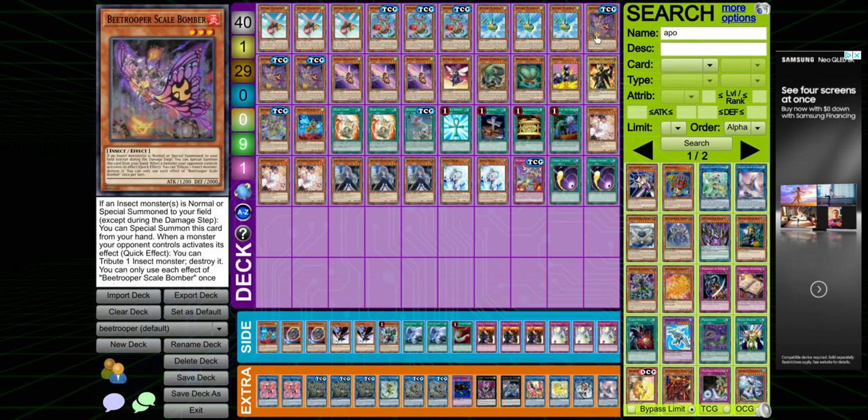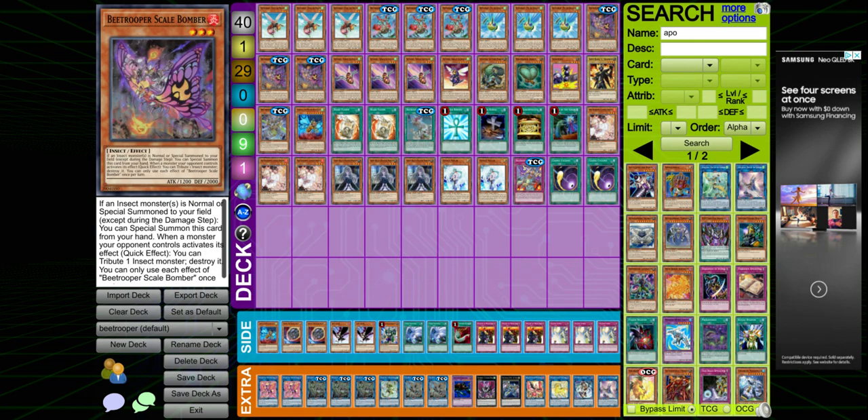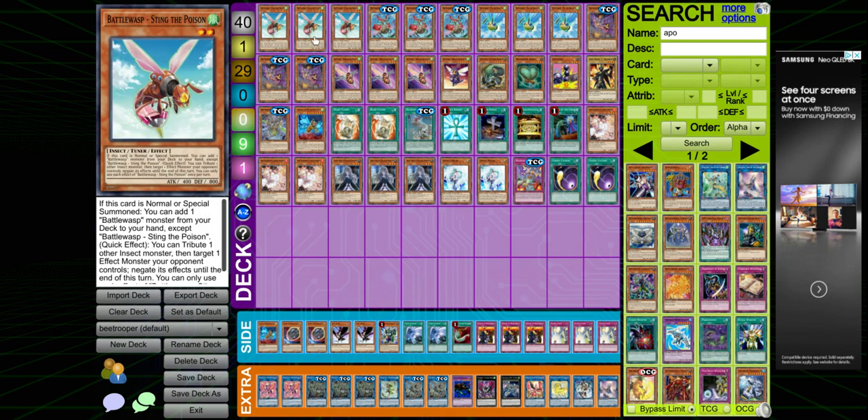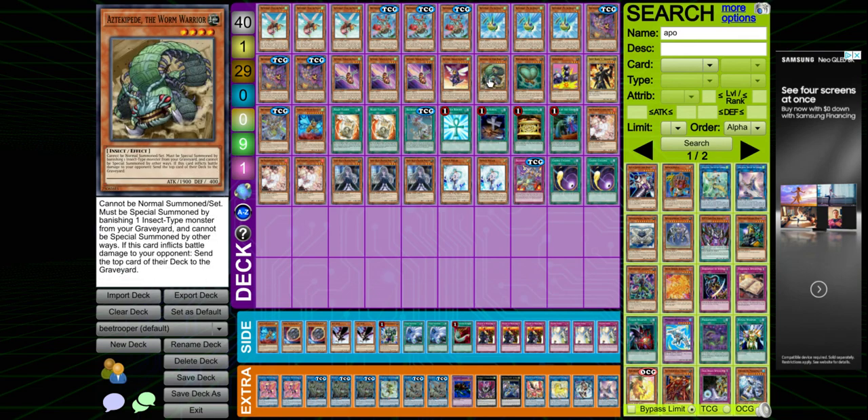Scale Bomber chain blocks your normal summon — so if you normal summon Sting you can chain block it with Scale Bomber so you can't get hit with Ash Blossom. Three Twin Bow — this one special summons itself but locks you into insects, and it can attack twice.